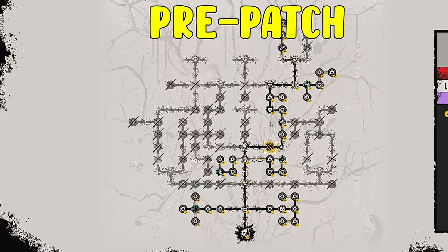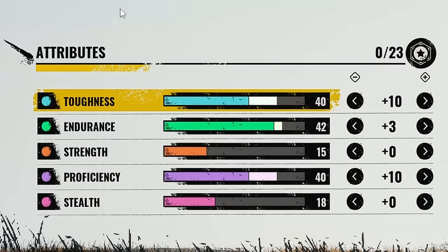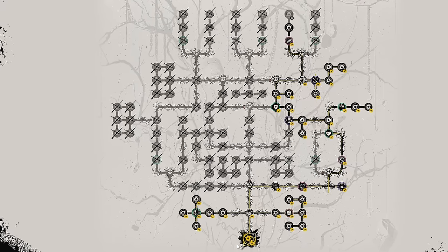Now, it's worth noting these games were recorded pre-patch. Therefore, her skill tree was not fully accessible. For my attributes, I'm using 10 into Toughness, 3 into Endurance, and 10 into Proficiency. Lastly, here is my skill tree — please feel free to pause the video if you wish to copy my build.